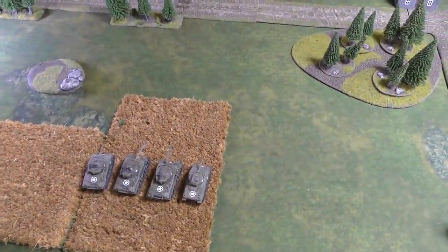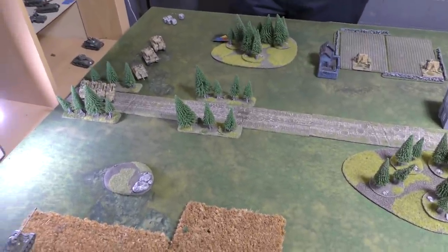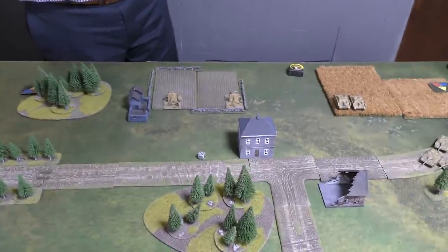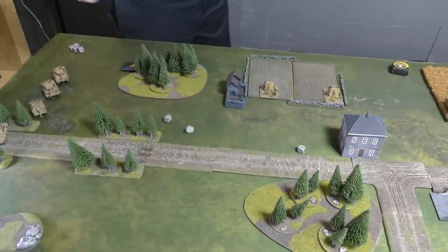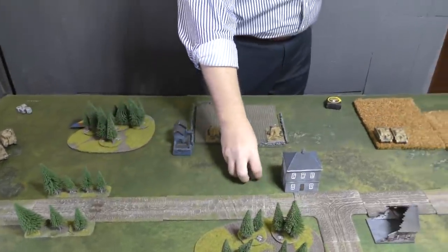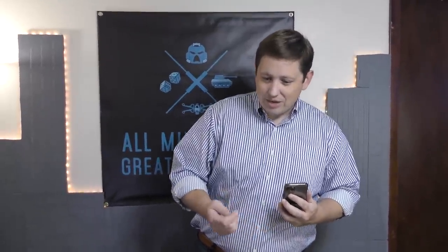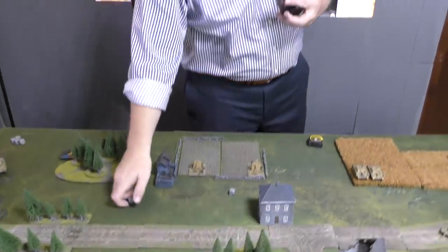The Panzer IV/70 takes a pot shot into that tank platoon — it's long range, concealed and gone to ground, so needing sevens. No hit. The two Tigers also need sevens — no hits. The two 88s fire into the same unit, rolling just two dice each because on Turn 1 of Free For All it's a meeting engagement and you count as moving. Still no sevens — a six-sided die can't do that.